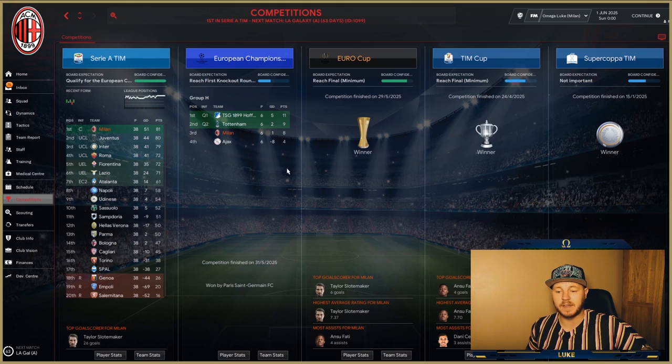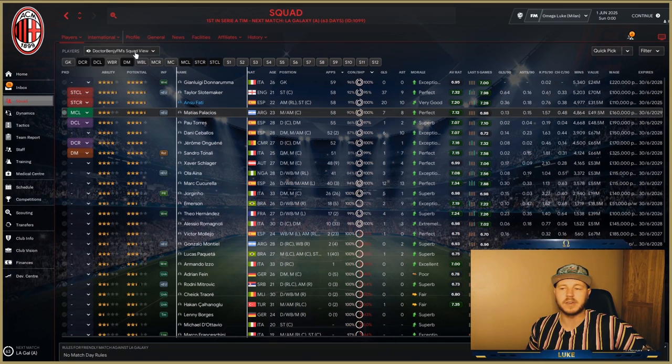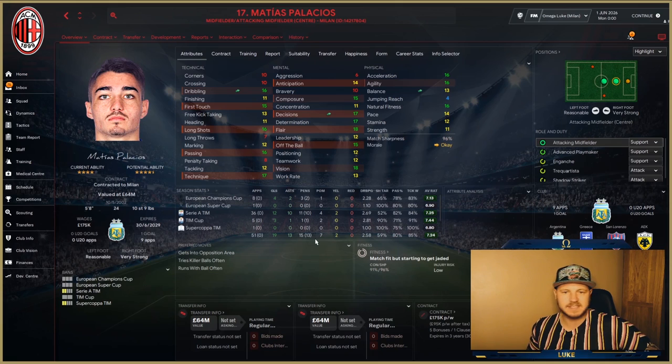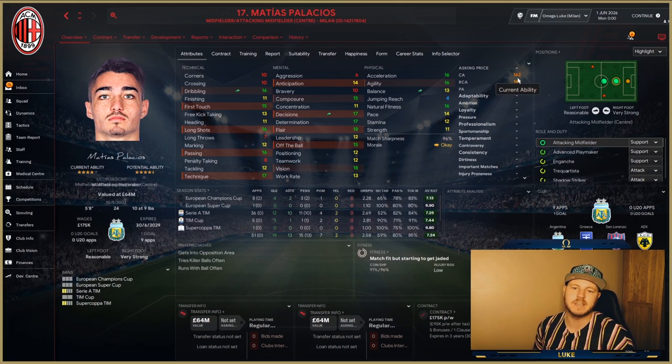Matthias Palacios played a massive part in that. He played 58 games — one fewer than Donnarumma the goalkeeper. How has he done in his final season? Here we go viewers. We won the league title comfortably by six points from Roma, won the cup against Fiorentina, lost the Super Cup to PSG, and lost in the first knockout round of the Champions League to Real Madrid — a very difficult draw. But look at this: the most assists this season came from our man Matthias Palacios, kept in the same mezzala role. He now has a current ability of 162.